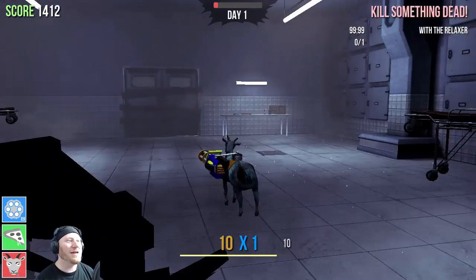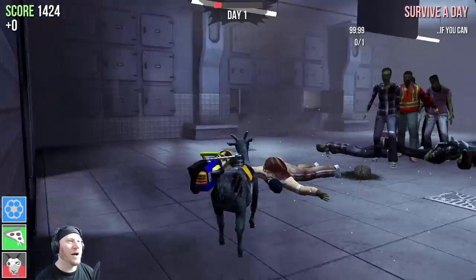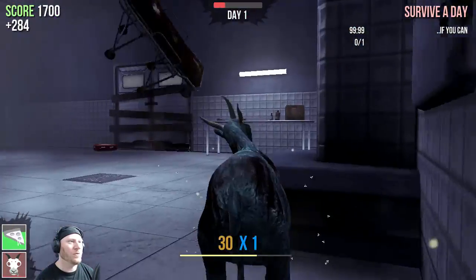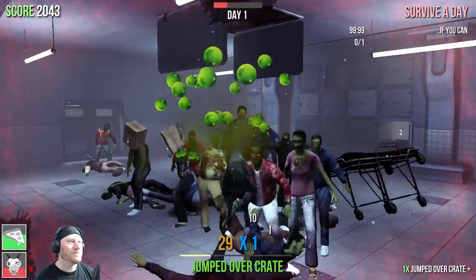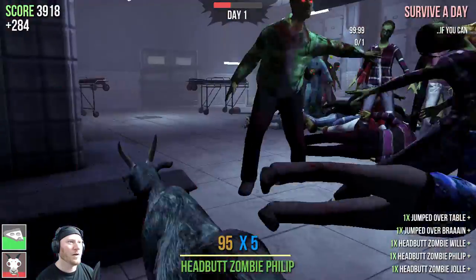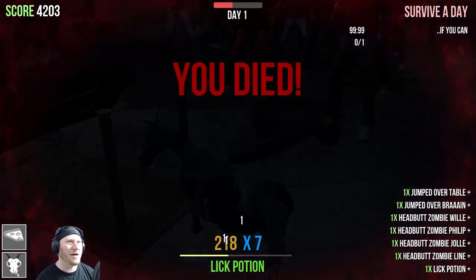I have to survive a certain amount of days - survive a day if you can! Take that with the mini gun. I am out of ammo - that didn't take long. Stop hitting me! Where's the first aid kit? They're spitting at me, I didn't know they were doing that. How am I supposed to get out of here? I want my gumball gun back. Why is everything slow motion? Lick potion - I licked the potion. I'm tripping and I died. Wow, that was tough.